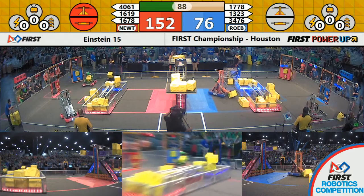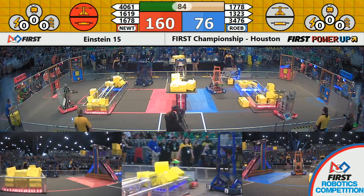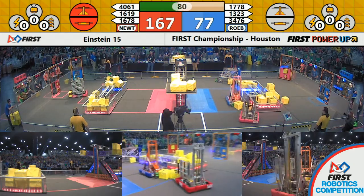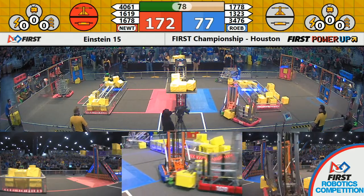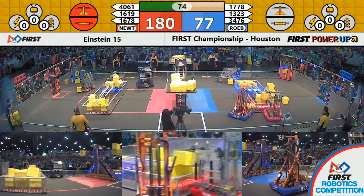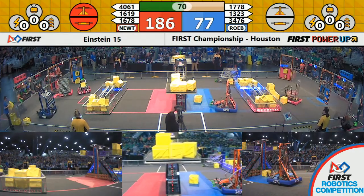1678 adding another power cube. 1323 of the Blue Alliance tosses a cube onto the switch of the Red Alliance. Both alliances working each other's switches.